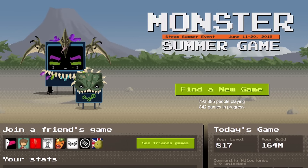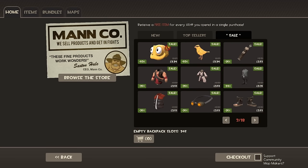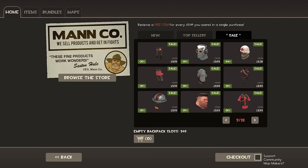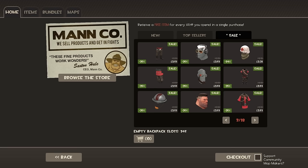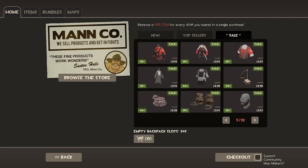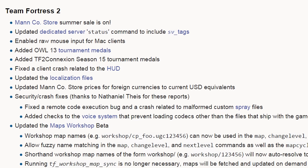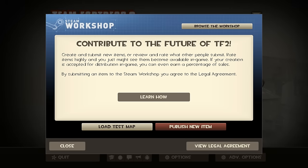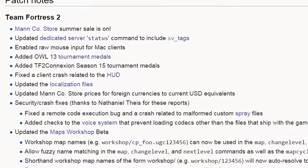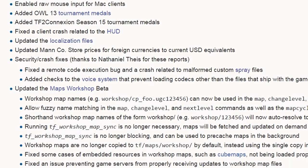As usual, the Steam Summer Sale was recently joined by the Mann Co. Summer Sale, which features a large number of discounts on various items throughout Team Fortress 2's Mann Co. Store, including hats, weapons, tools, and other cosmetics of all kinds. The game update which applied this year's sale to TF2 also added a bunch of neat improvements for the map workshop introduced last week, including allowing workshop map names to be used within change-level commands, permitting fuzzy name-matching when using these commands, and improvements to the somewhat outdated in-game importer tool. Although the update lacks gameplay improvements, the changelog is still worth checking out if you're interested in Team Fortress 2.